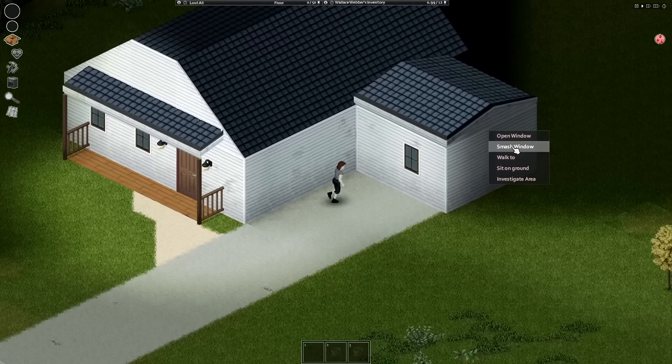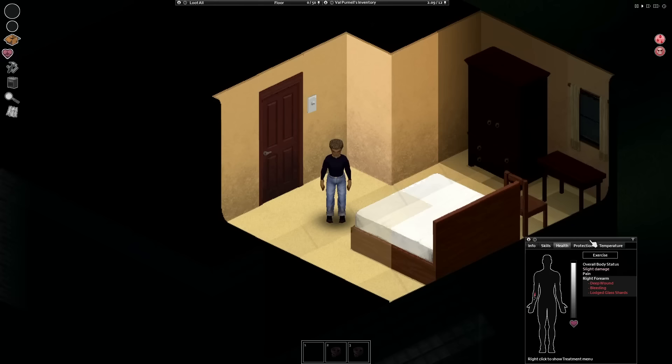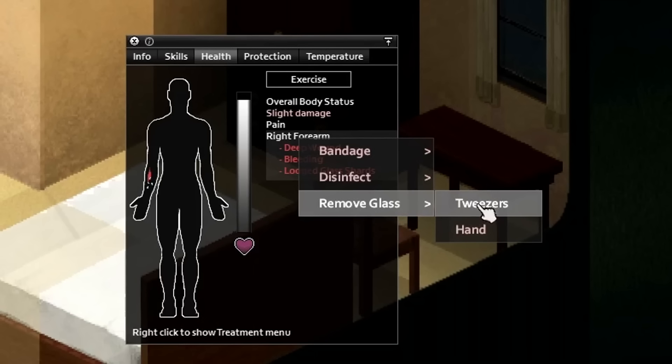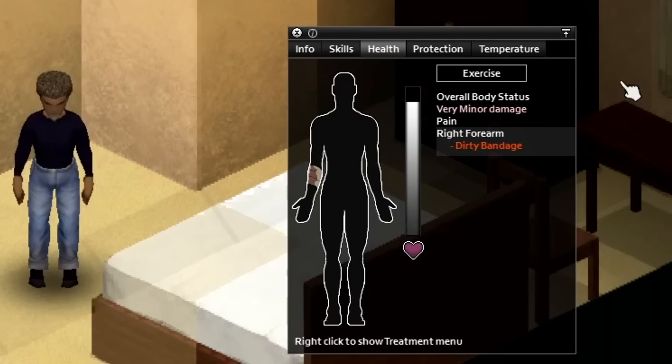Deep wounds are even more severe. They can happen through glass, falling off of high places, and getting shot or hit with a powerful melee weapon. To treat these wounds, you will first need to remove the foreign item from the wound — this might be glass or a bullet. You can do this with tweezers, a needle holder, or your hands. I would advise you not to remove it by hand; instead bandage it and find medical supplies to do that. After you remove the foreign item, you will be left with just a deep wound. It could be bandaged, but that won't do much because the bandage will get dirty really quickly, which will only lead to infection.